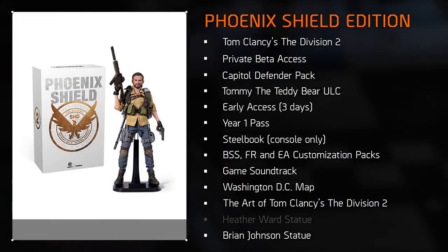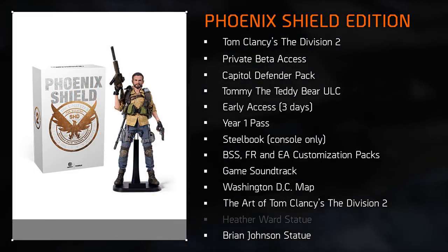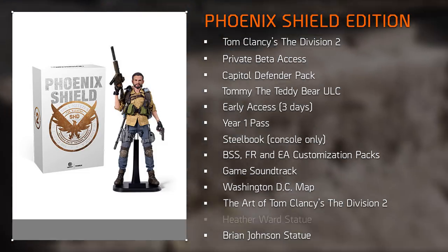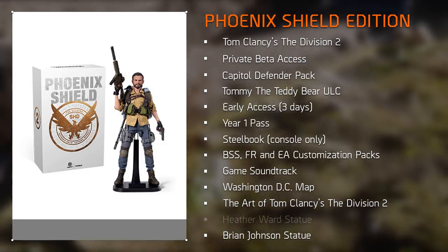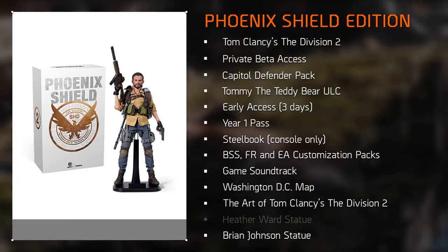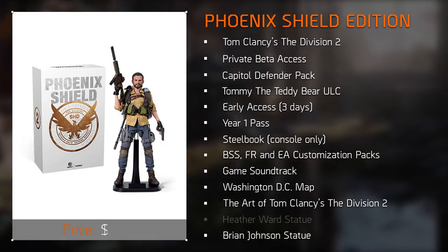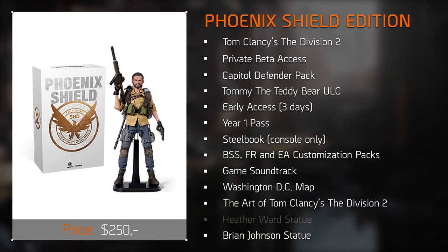Finally, the end boss — the Phoenix Shield Edition, for those with more money than brains. It grants access to all the previous extra content, except instead of the Heather Ward statue you get the Brian Johnson customizable articulated figurine. An insane amount of content, but it comes at a price: $250 — you could almost buy a kidney for that.